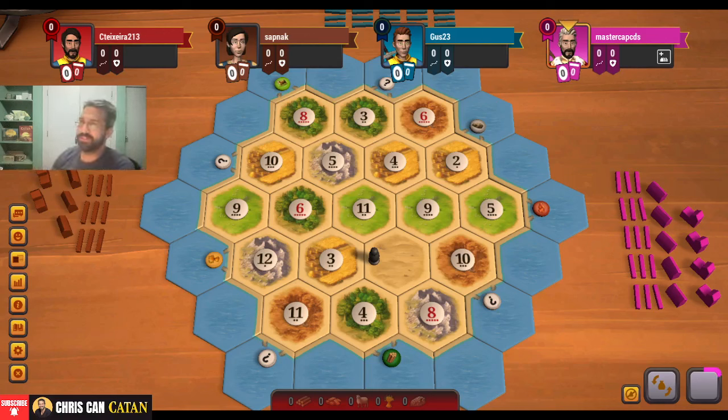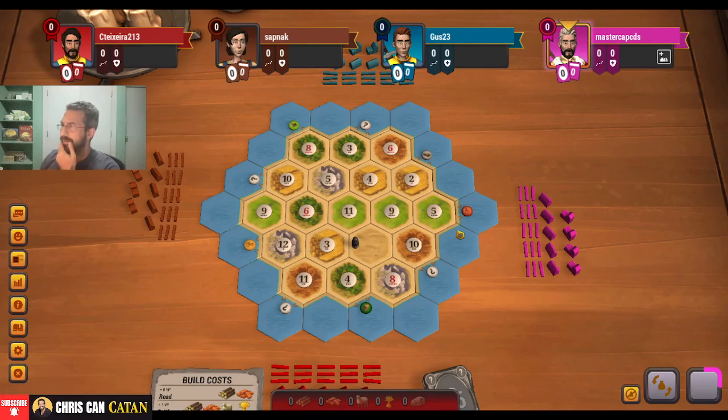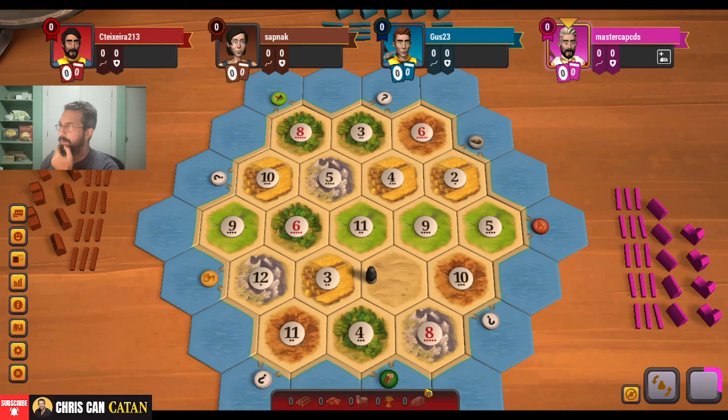We're in the second position, playing as red. Let's take a look at this board. 10 ore. What else is interesting? Sheep is weak in the middle, but wood's pretty strong — 14 pips. Decent brick, but it is in the corners. The ore is kind of the great equalizer. I think it's going to be wheat on this board — just not a ton of wheat. It's 6, 8, 9 pips of wheat? That's pretty low.